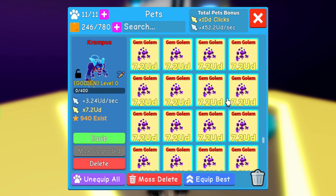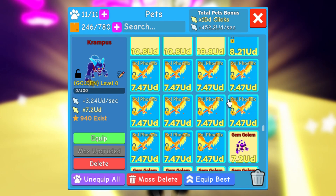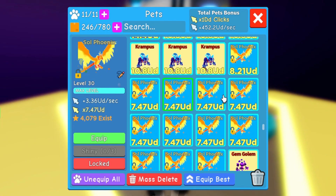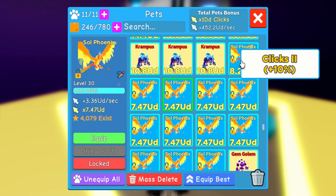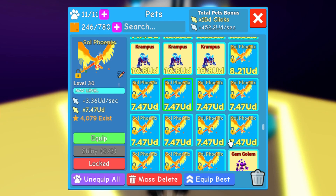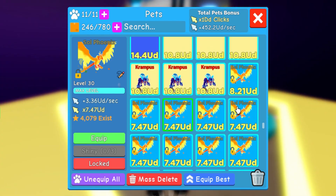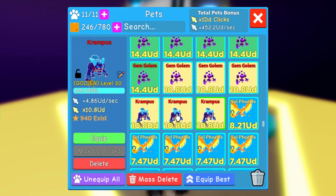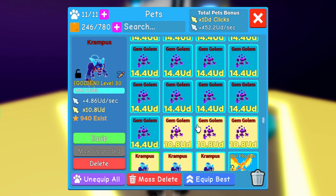Did I get any rainbow? From the last permanent egg, I actually got a lot of Soul Phoenix — more than 10, about 12. And I got 2 golden, then I made 1 golden rainbow. Actually, correcting myself — 23 golden Krampus.